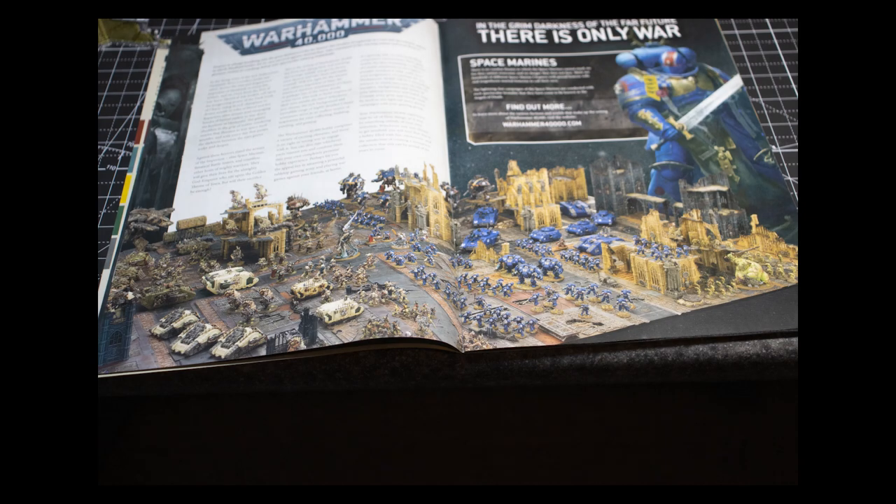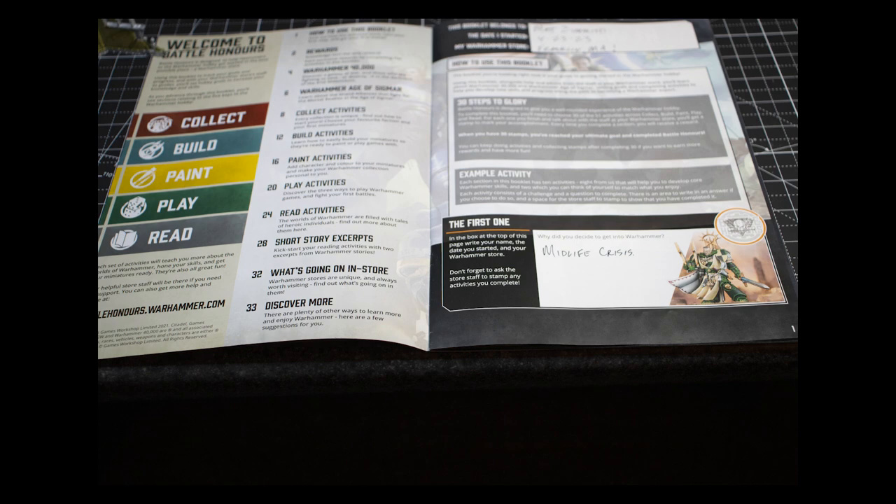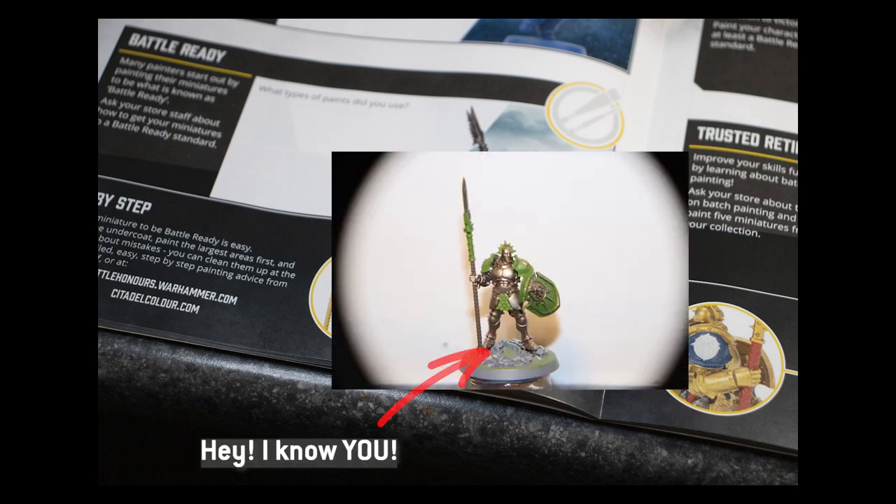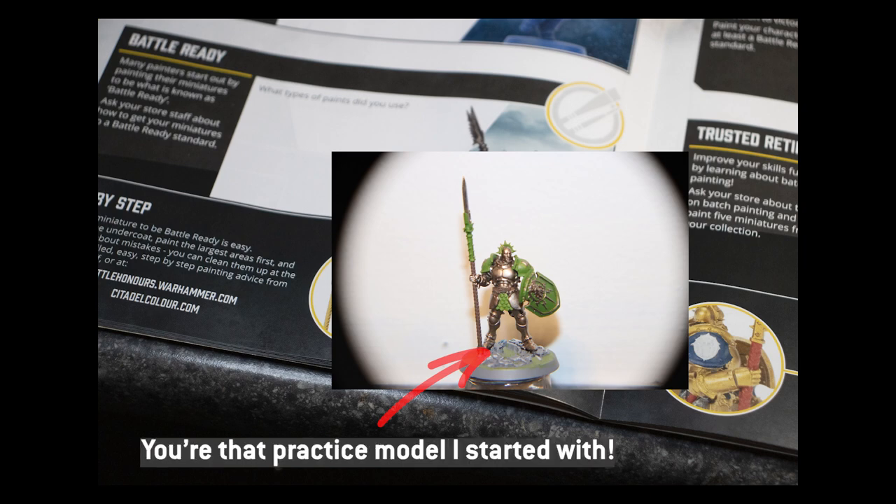So if you've been around since the beginning, you know this whole journey started with a trip to the Warhammer store. When I went in and said I'm brand new and know nothing about this, they handed me this cool magazine. It's got a bunch of lore in it and little quests. When you complete a quest or a batch of quests, you get stamps, and for a batch completed you get some sort of trinket — like a sleeve for cards, a bag to hold brushes, maybe some dice.